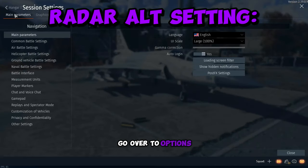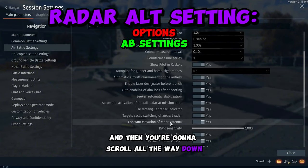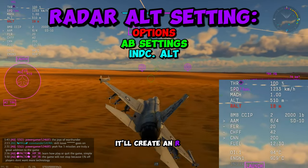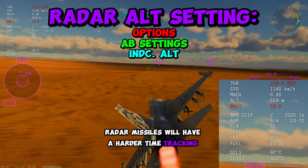For better use of multi-pathing, go over to Options, then scroll all the way down into the Air Battle Settings, and scroll all the way down once again. Look for Indicated Altitude and choose Barometric Altitude and Radar Altitude. It'll create an R Alt indicator in the upper left-hand corner of your screen. If it's red, radar missiles will have a harder time tracking you.